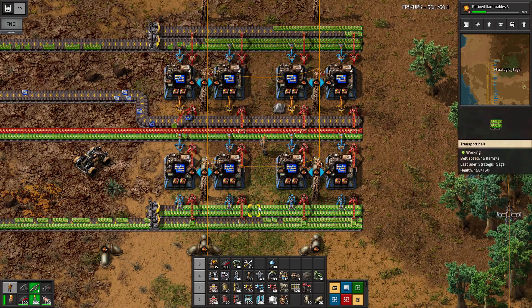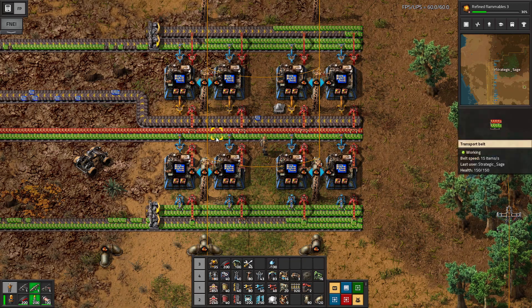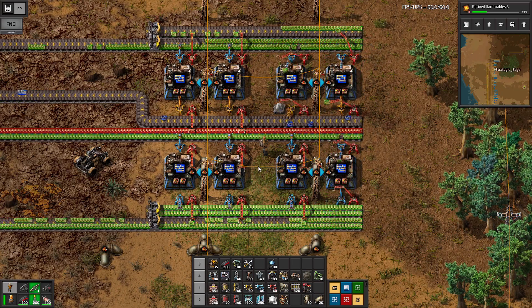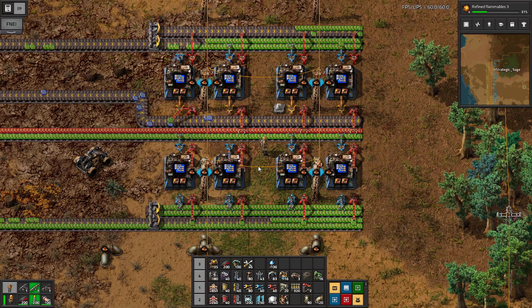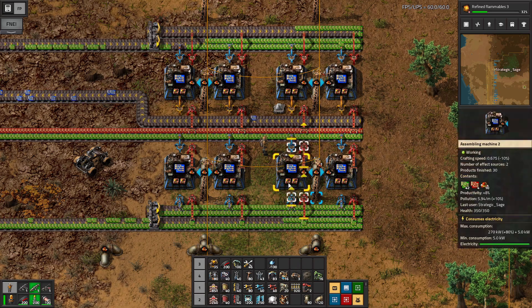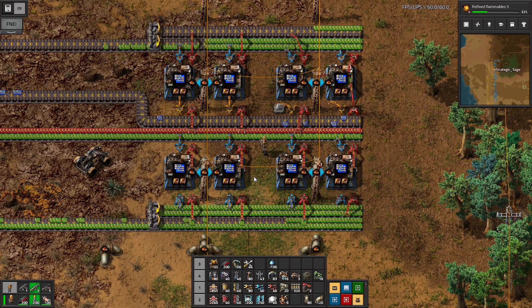We've got two and a half belts of electronic circuits for each side, and half a belt for the advanced circuits. That's a 5-to-1 ratio, not the 10-to-1 called for in the recipe, but it's more than sufficient. We're going to need to put more belts in or perhaps upgrade the belts later on, but this is just a starting model for us to work from.